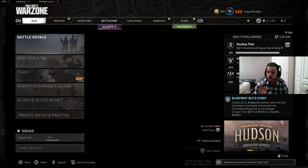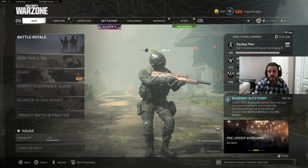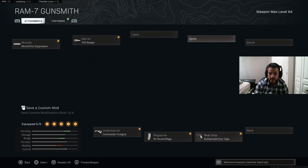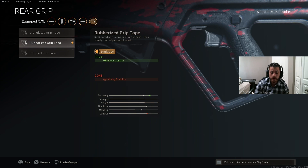Anyways guys, we won that at least our first game. The other gameplay it took like four or five games to even get a win. So here's the setup for the RAM: we got the Mono Suppressor, the FSS Ranger Barrel, Commando Foregrip, 50 round mag, and the Rubberized Grip Tape. I used to use the Tac Laser, but since I've been using this grip tape with recoil control, it feels like this gun's got like no recoil at all.